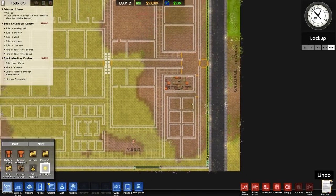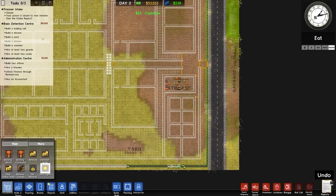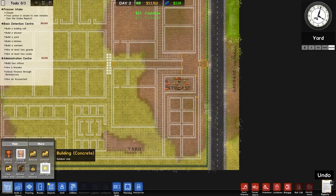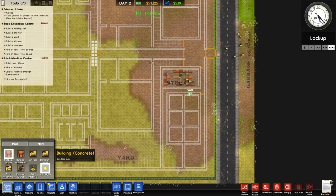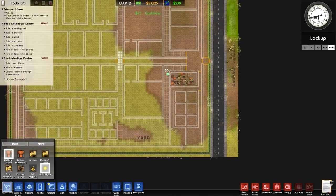We also need to do some foundations — we need to get the basic detention centre and administration centre going. The administration centre is the one I want to go for first. That requires officers, a warden, finance, and an accountant. Once we've got finance we can then get loans and that sort of thing. In terms of foundations we've got concrete or brick, and more options for things like medium security and white walls, but we are going to go straight with default — everything is default for the time being.